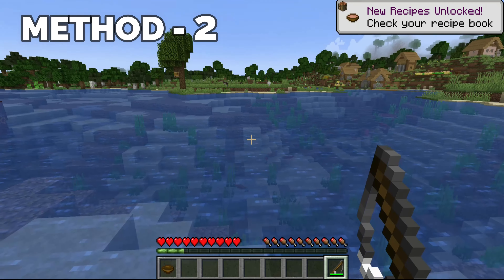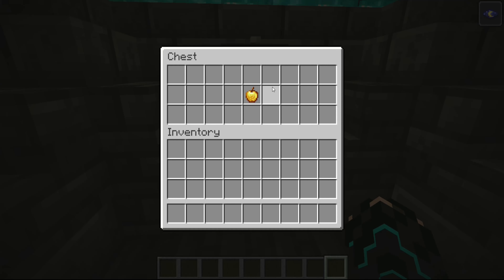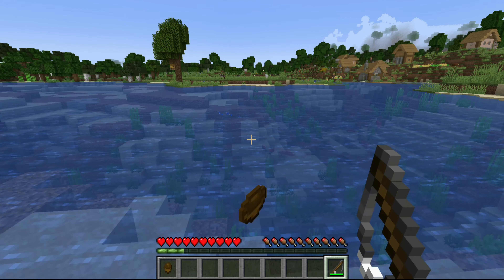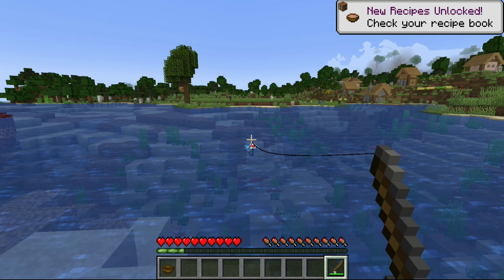The second method is by Loot Chests and Fishing. The chances of finding Silk Touch in Loot Chests are very low, and the chances of finding it through fishing is also less than 1%. Still, if you have luck, you might get Silk Touch through either of these two methods. If you are trying to get it with fishing, consider building an AFK fishing farm — that might help you get it.